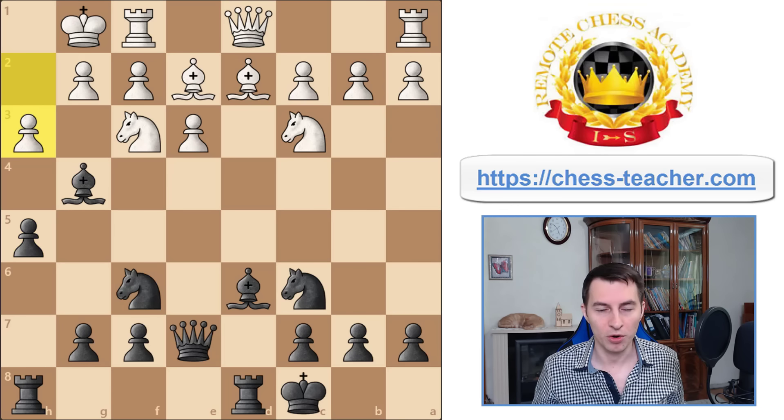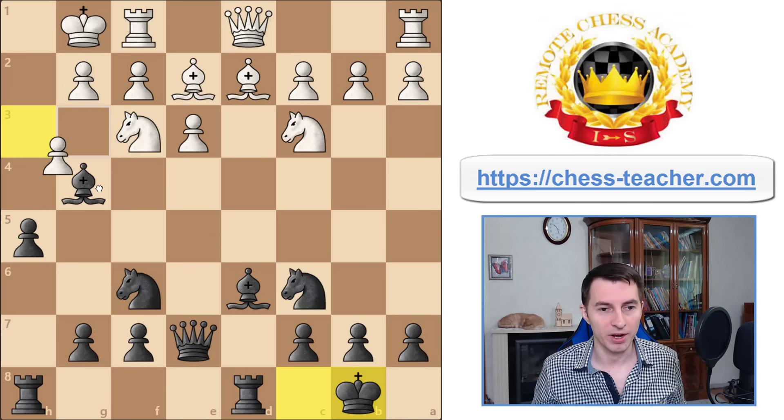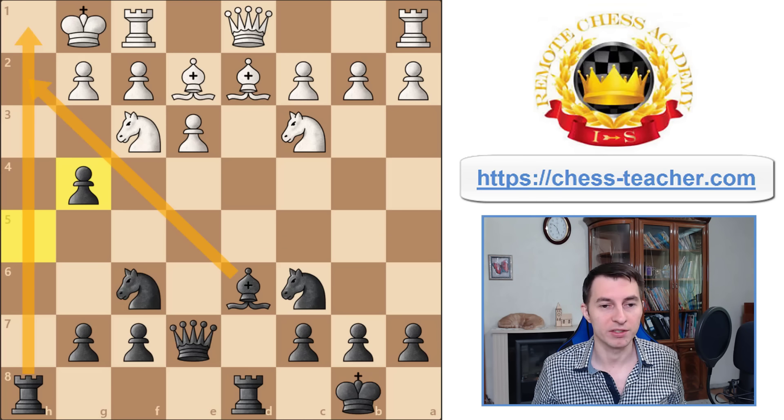Usually they play pawn h3, a natural move trying to get rid of this annoying bishop, but in reality h3 doesn't change anything at all, because white does not even want to take there. If white actually wants to take there, it opens up the h-file, and together with this bishop the rook creates deadly threats — not to mention the knight is now hanging because it's attacked by the pawn. Therefore you're going to win this game pretty easily and checkmate white.